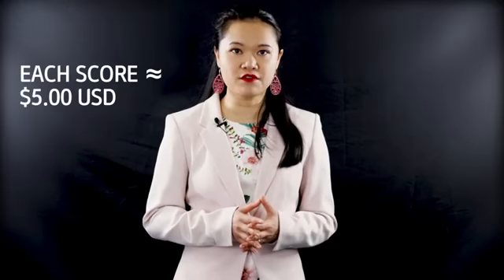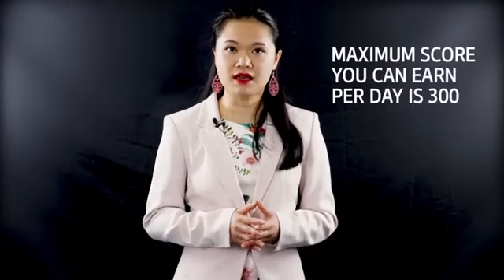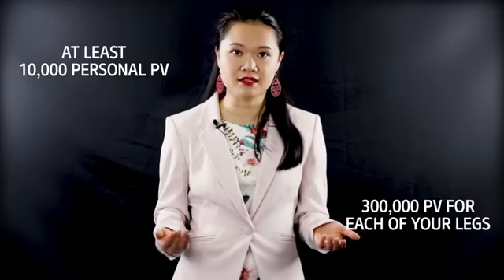For the general commission, you get a score for reaching each dealership, and each score is roughly about five US dollars. The maximum score you can earn per day is 300. To start earning, you need at least 10,000 personal PV and 300,000 PV for each of your legs.